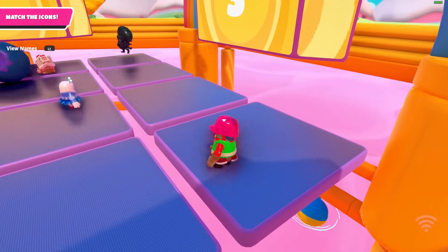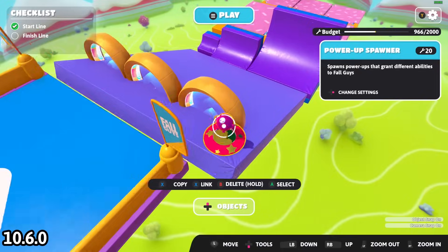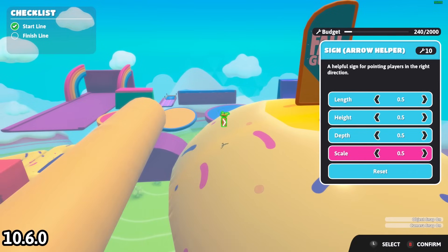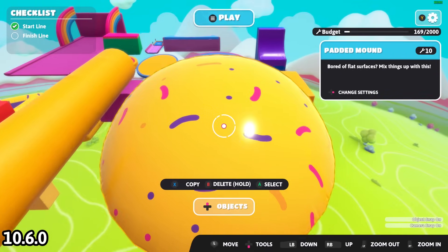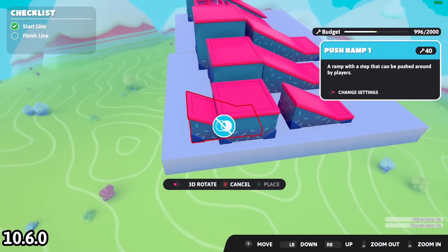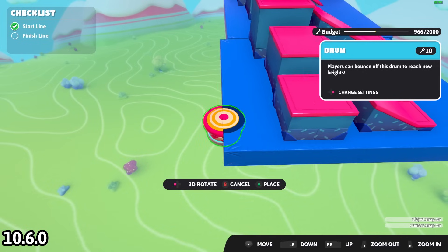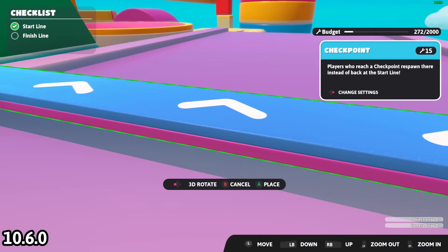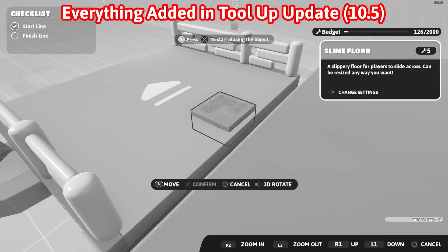Let's discuss changes made to Fall Guys Creative. Four things got added: the quarter pipe, the drawbridge, the power-up spawner, and the first power-up — the Bean Ball. Object scaling was also introduced, allowing you to change parameters like length, height, depth, and scale all at once for compatible objects. They also added an icon that appears when you try to overlap an object with something that isn't overlap-compatible, which is a nice change. However, if an object can't be overlapped the icon won't appear — it only shows up when overlap is not possible.